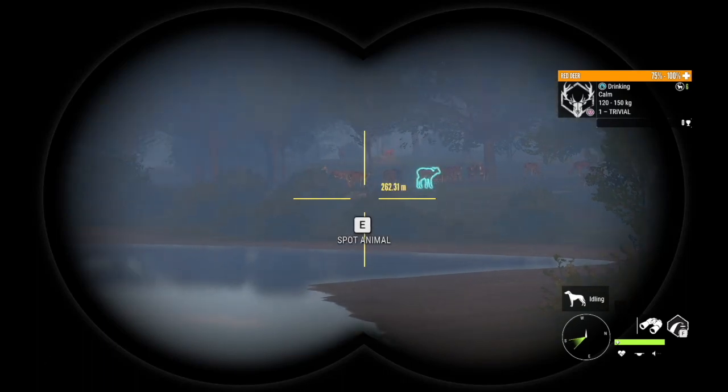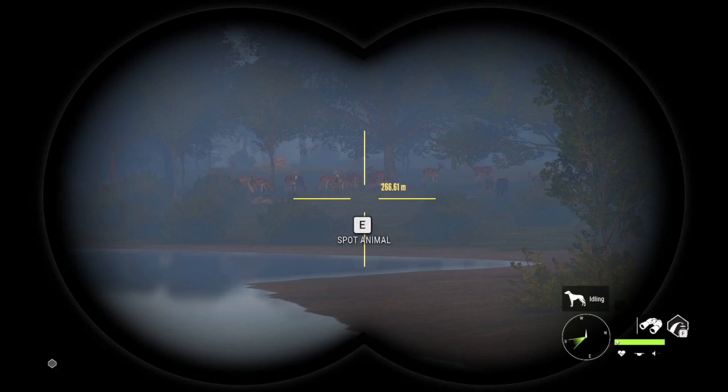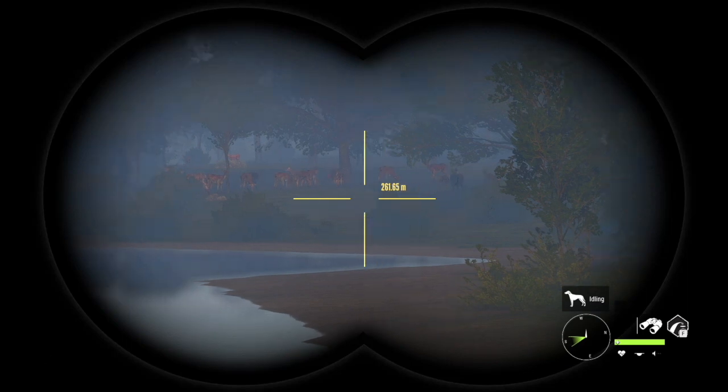It doesn't work every time. I'm not going to shoot any other animal - I just reset the time. All I'm going to do is find a single stag using a zone, shoot the stag first - that's important, shoot the stag first. Then come back here and shoot one of these females, exit out of the game. That's only two animals killed. There's a 50/50 chance, but the last two times in a row it worked both times. I essentially moved the doe to the single stag zone and moved the stag to the zone I wanted.